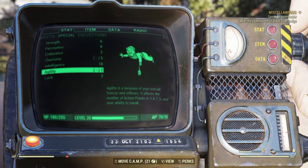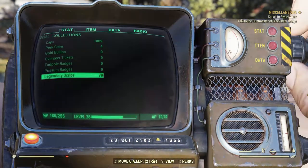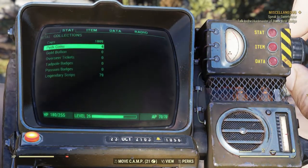If we press D again to go to the final sub-menu, this will show your overall currencies in the game that you can spend at various vendors.